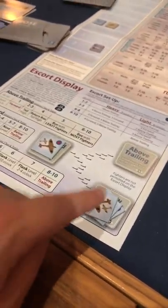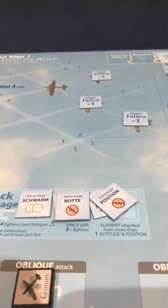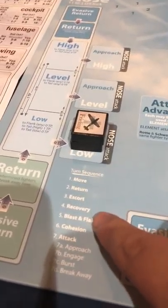The third escort just sits in the queue. Remember, even though I have a stack of three, only one of them does the action per turn. But if you have planes in all three spots, three of them do actions, and anybody already out on the board also does actions.